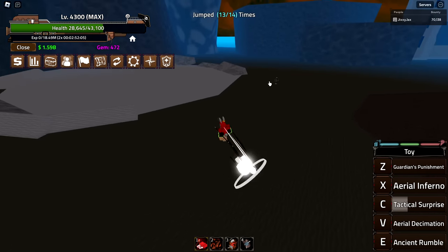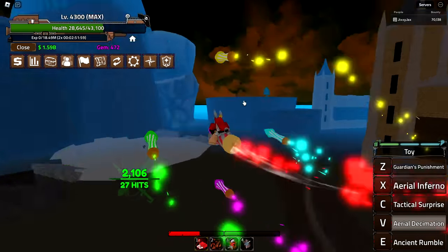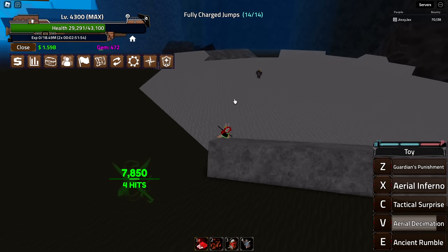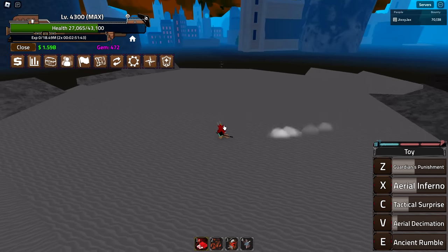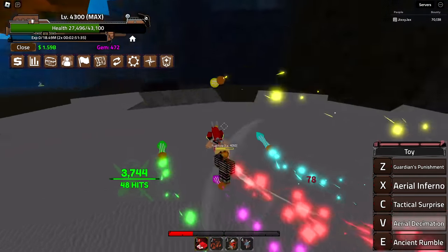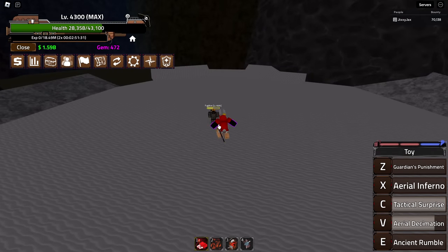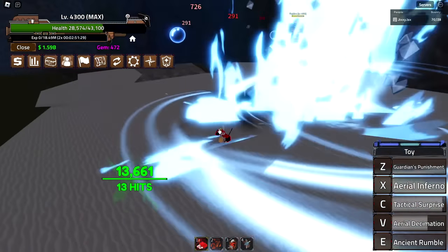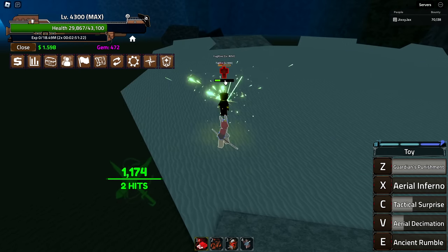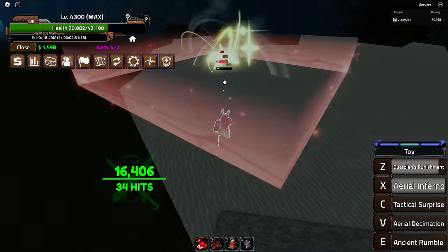Next one is Aerial Decimation — oh my god, I'm riding a rocket and dragging the enemy with me! When it explodes it deals damage — that's kind of cool. Let me try spinning in circles with it. Not too bad, 12,000 damage. There's another present with a cyclone effect — I think there are four different presents with four different effects.